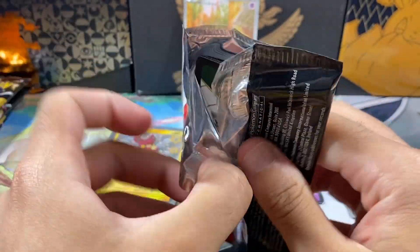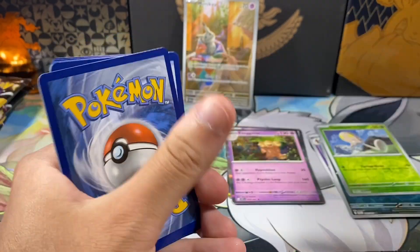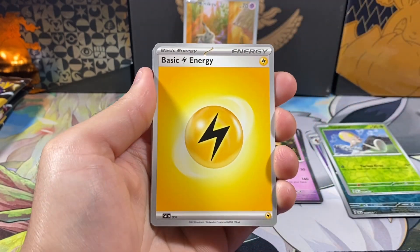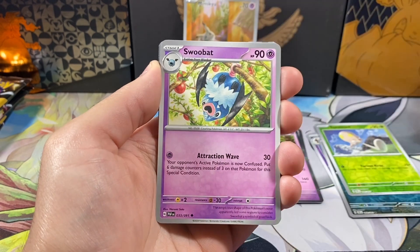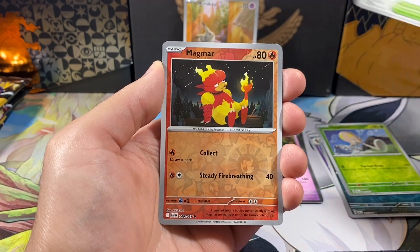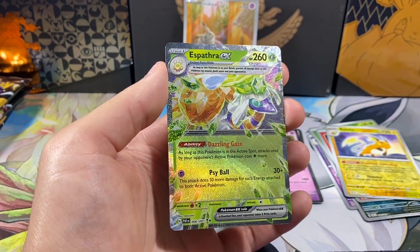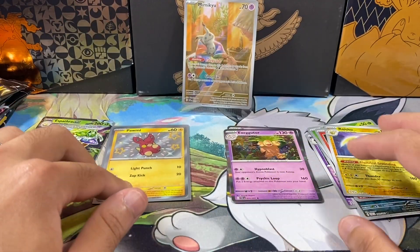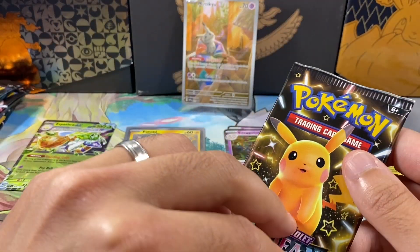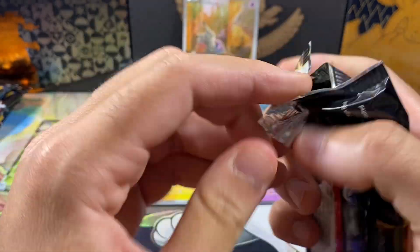Third pack this video. So far we've pulled one card already for the Master Set, which is awesome. We've got an Electric Energy, Haunter, Mime Jr., Chimecho, Scrafty, Swoobat, Magmar Reverse, Raichu Reverse — and we got a Full Art: an Esperotha EX, which is not a card we need. The last regular EX we need is Squakaballi EX, which is ironically the last Shiny Ultra Rare we need too. Interesting.